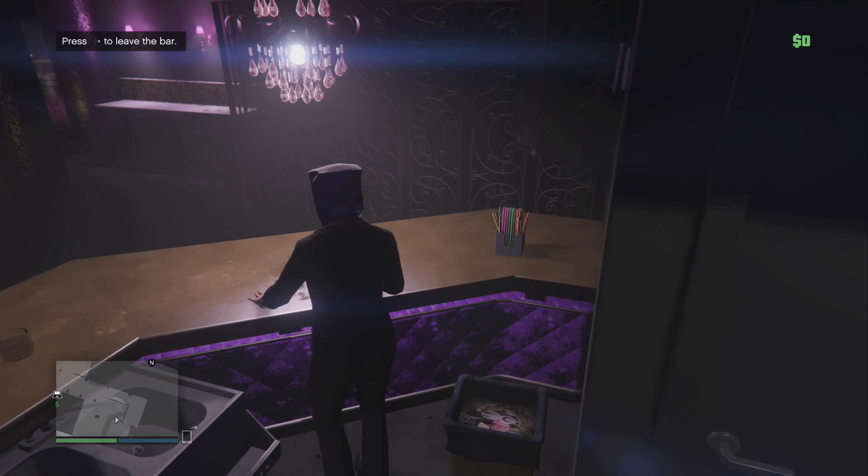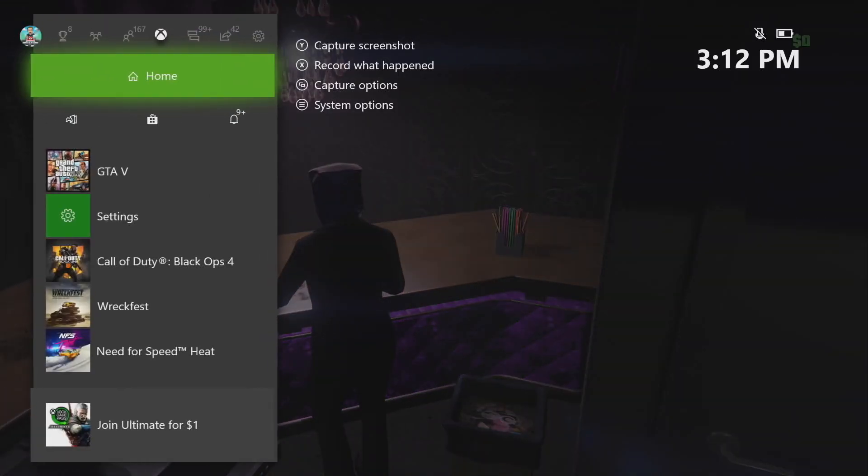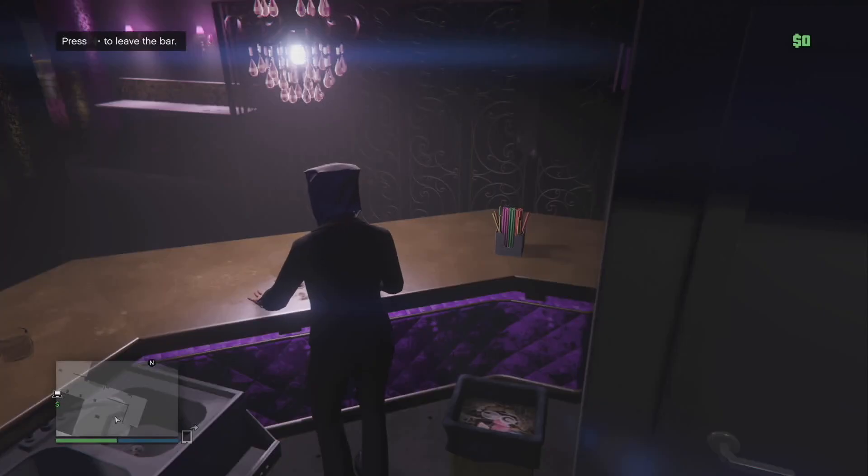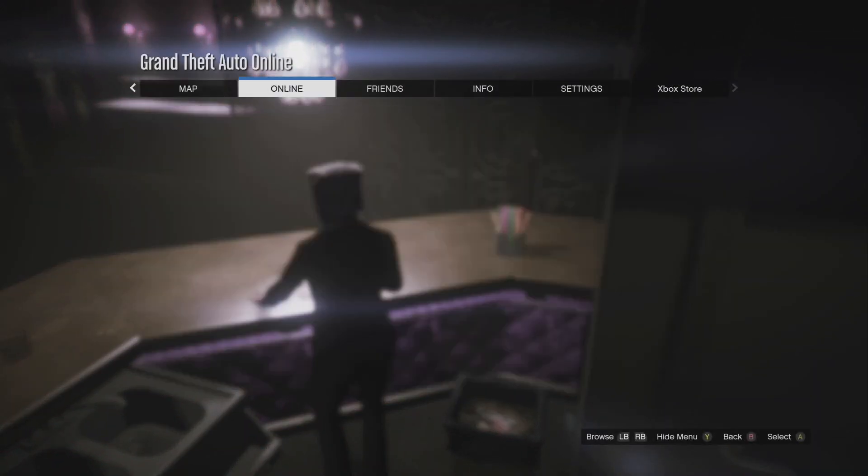Once you hit right on the d-pad to serve drinks while standing at the bar, open your Xbox or PlayStation menu and join a friend in a different targeting mode. The alerts can be a little weird sometimes — accept the first alert and decline the second. As you see, the alert is really slow today. Once it goes through we'll walk you through it. There's a little timing involved but honestly it really isn't that bad.